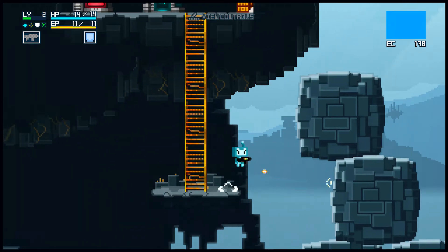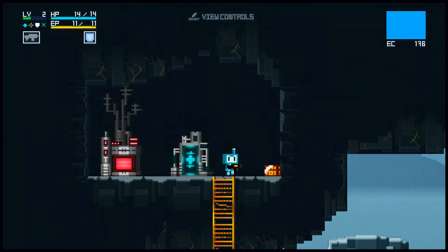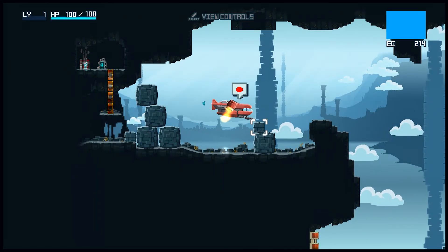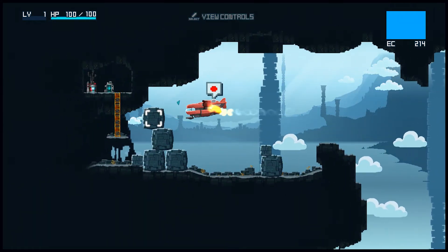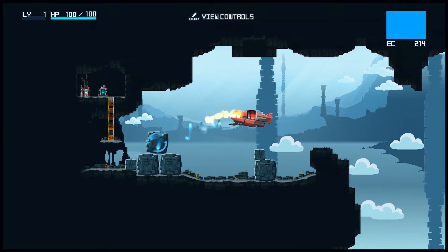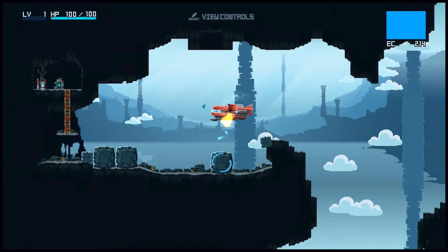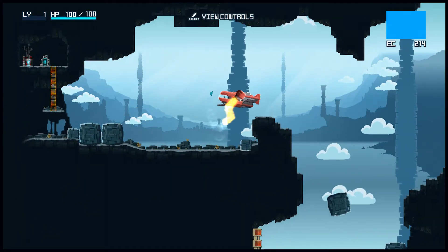Now we can't get past these, so let's get introduced to something that really sets this apart from other Metroidvania games — and that is connecting to a spaceship. Well, eventually maybe a spaceship, but at the moment it's a flying aircraft. Sid from Final Fantasy would be proud. Now we can hold the B button and pull these blocks around. Luckily they don't hit you — if these could hit the ship and kill you, I would have done it many, many times.